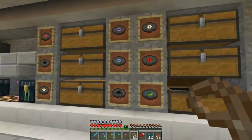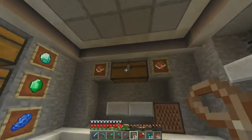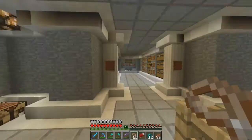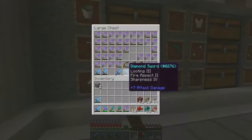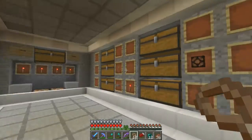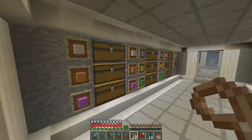I've got quite a few music discs but only these two types because you can find them in dungeons. Then there are all these enchanted books. The next chest is going to be for redstone and for tools such as my pickaxe collection, swords, bows - all enchanted. And the last one over here is for all the wool.